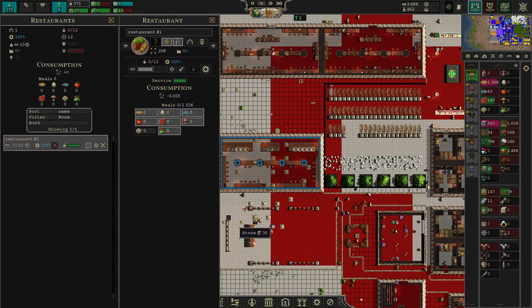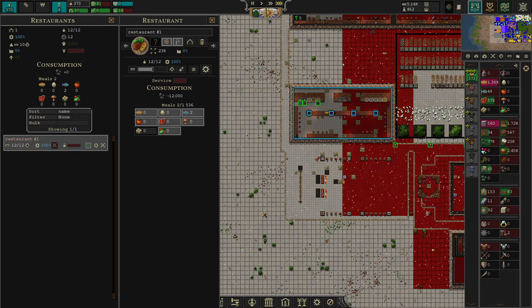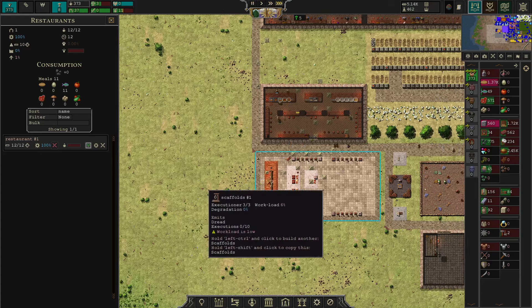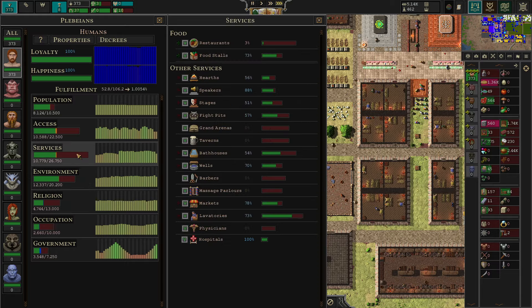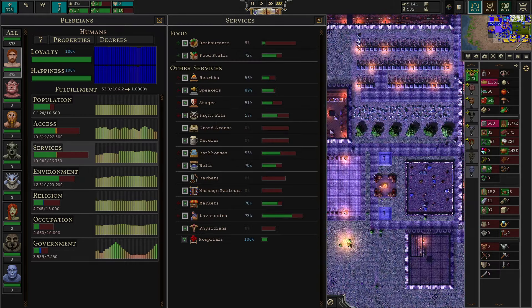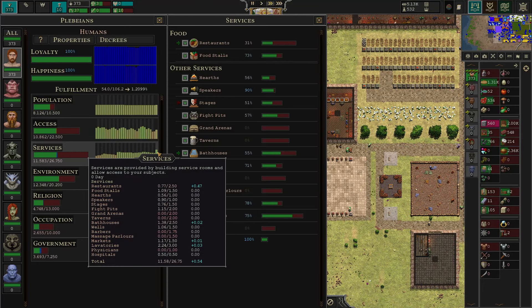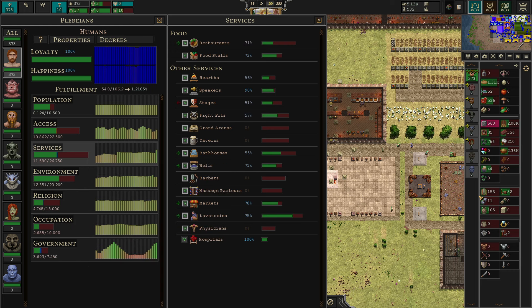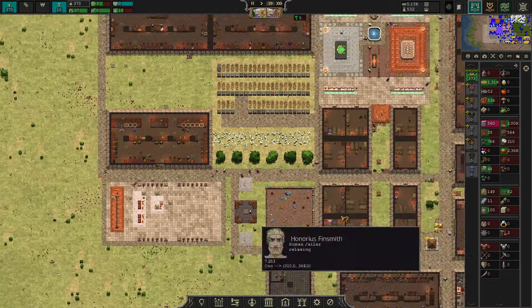You see 12 chefs are working in here — that's crazy. But at the same time, you will notice that these 12 chefs will now provide an insane spike of service happiness in the city. Up we go — there it goes. That's what I'm talking about. These restaurants are amazingly powerful.